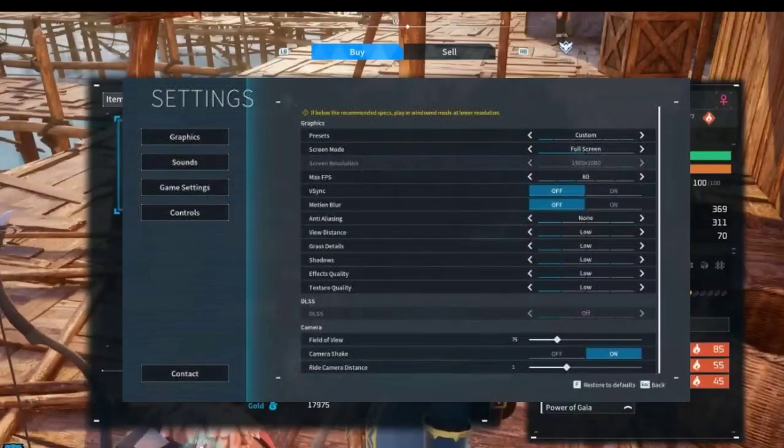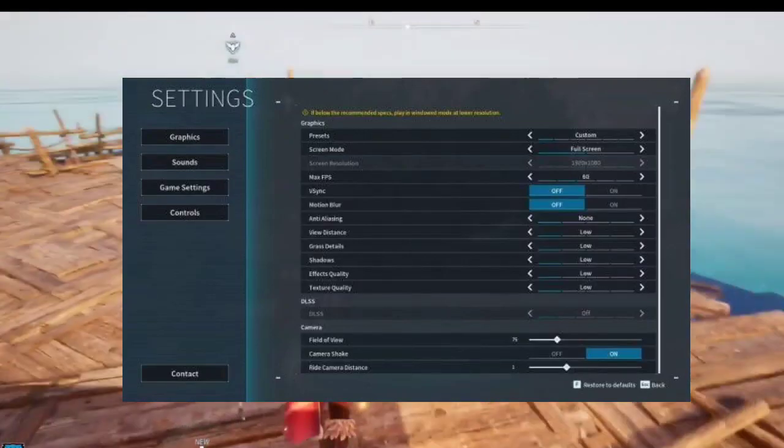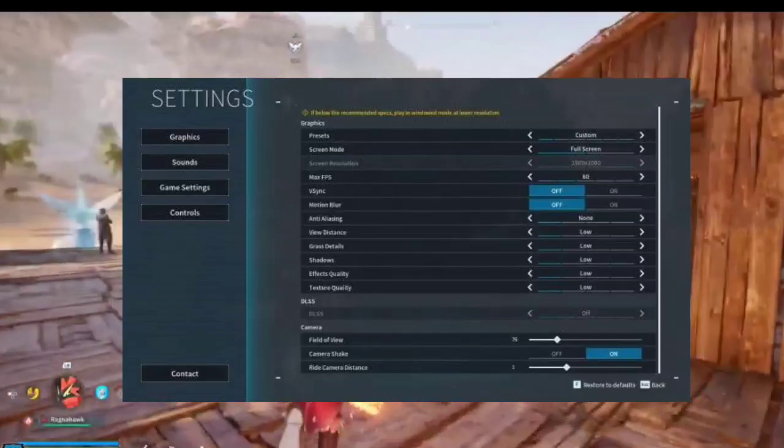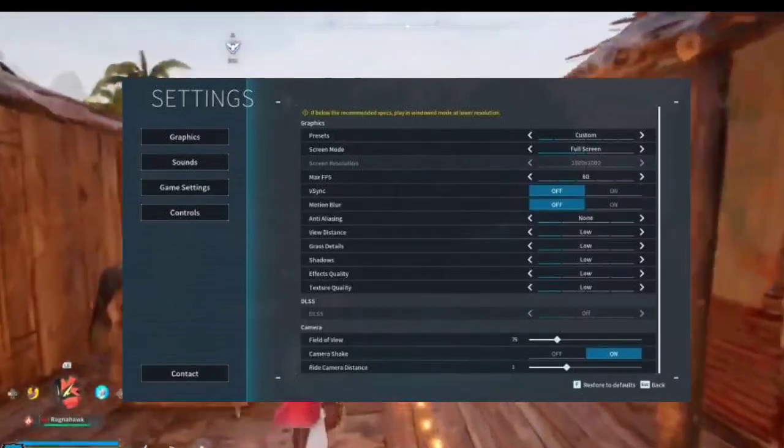5. Adjust graphic settings in Pal World — lower graphic settings within Pal World to reduce memory consumption. Adjust texture quality, shadows, effects, and anti-aliasing.